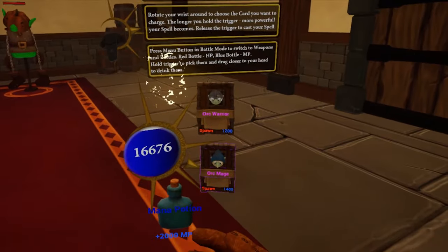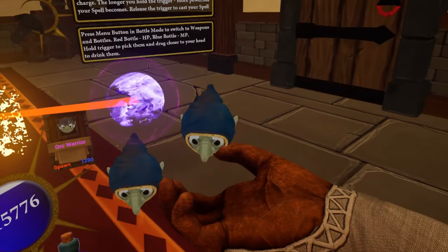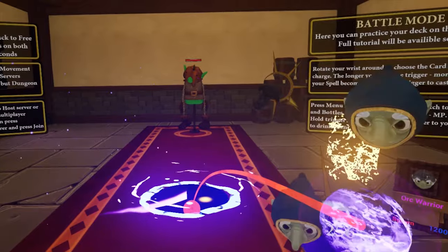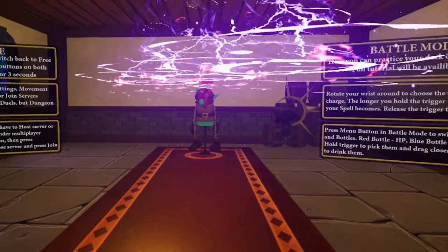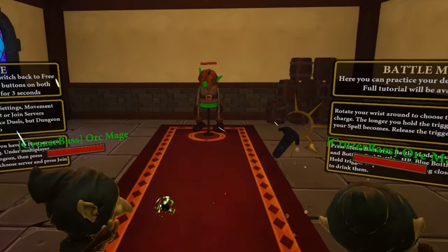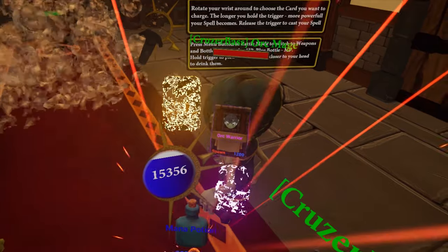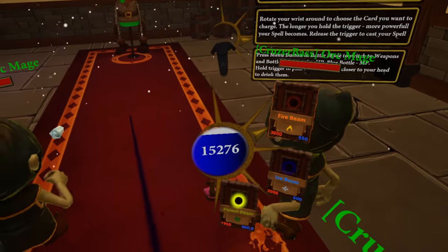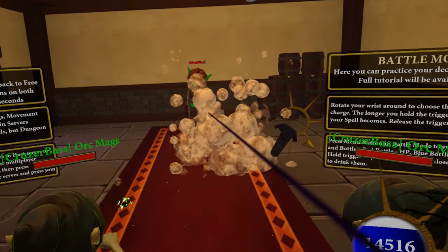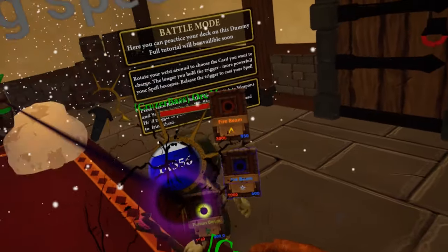In this game each hand controls two pages of cards. You get to select what cards you carry in each hand and in what order. You only twist your wrist to select the card and then press the grip button to actually use them. You can charge the cards up to have a more powerful spell or use them fast and do less damage to prevent yourself from getting spell blocked. The spell types are so varied — everything from your typical fireball projectile to a laser, to a defensive totem or even summons.